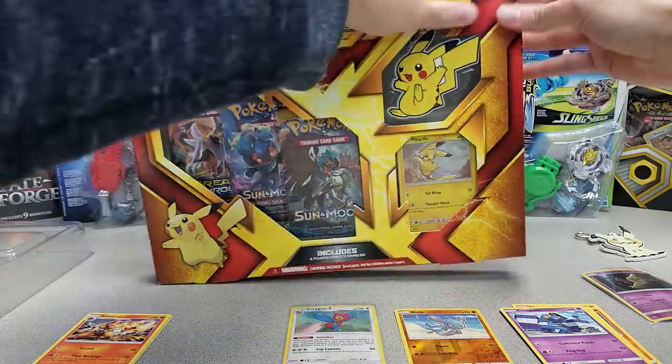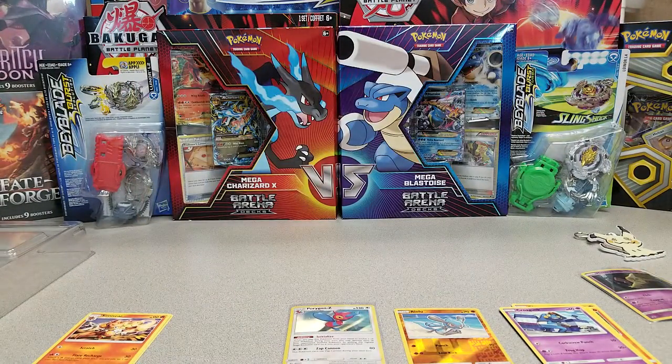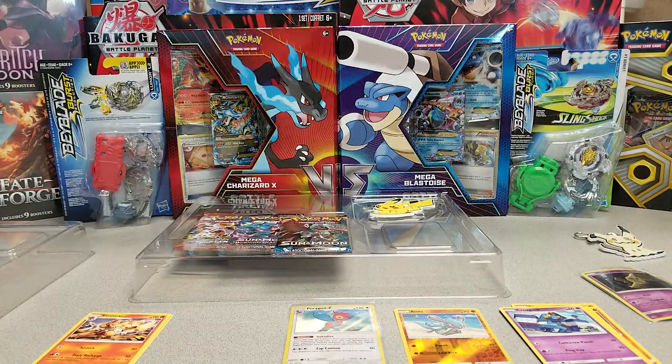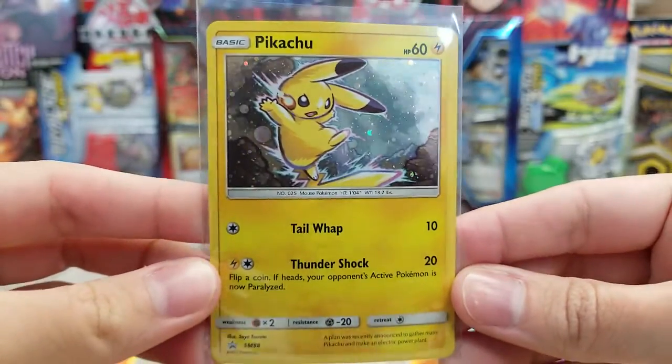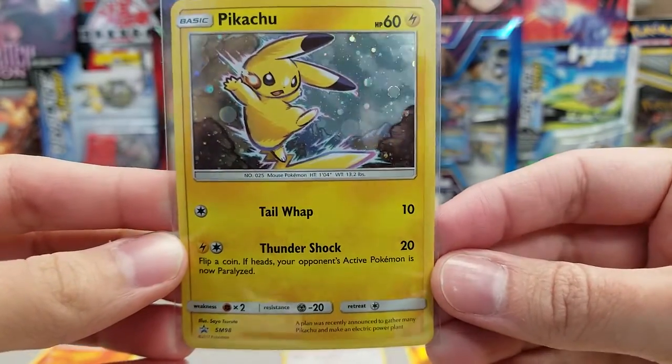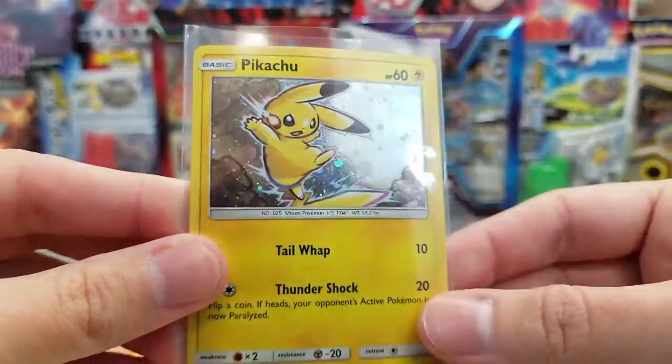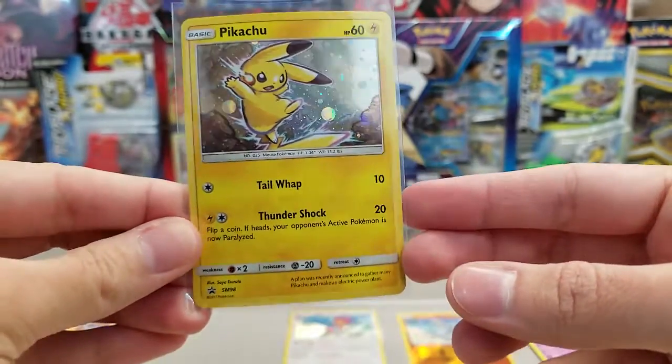Let's take a look at the Pikachu Sidekick Collection. I'm going to bring this behind the camera so I don't end up cutting my finger open, or having it pop open too aggressively and knock the camera over, or mess up the card piles I've got in progress. Let me show you the promo first — let me get it in a sleeve. We got Pikachu promo SM98 with Tail Whap and Thundershock, one retreat, 60 HP. Looks like those might be mountains in the background, rocks surrounding them — the background is hard to tell in these foils. There's the Pikachu SM98 for those chasing their promo sets.